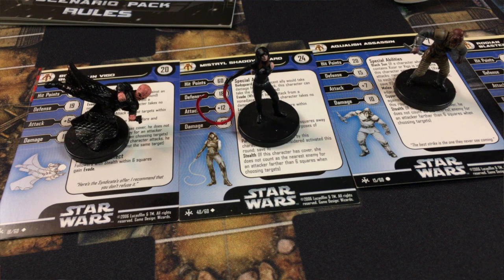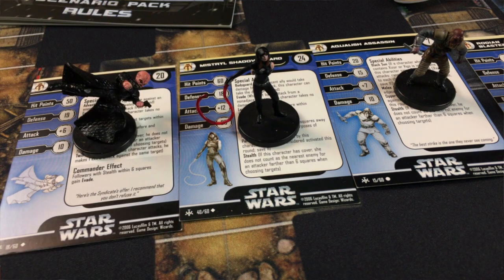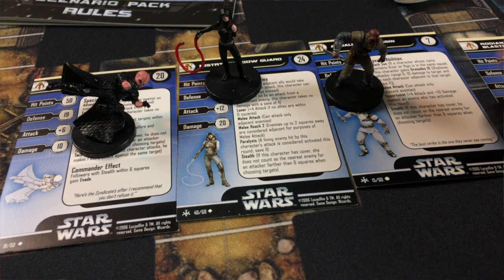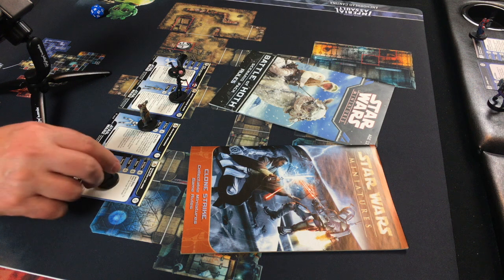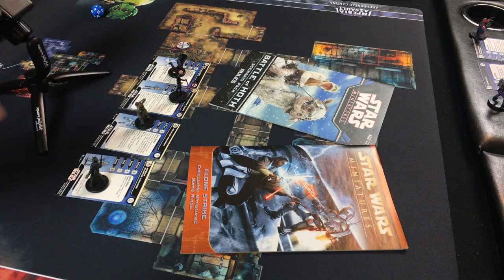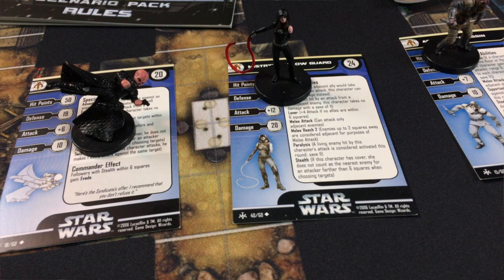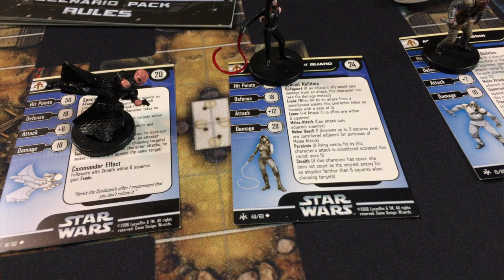For their mission today, they're entering the Anchorhead Cantina shortly after closing to track down and eliminate Vigo of the Black Sun Syndicate. The bodyguard is here, along with an Aqualish assassin moonlighting as the bartender, and a Rodian Blaster for Hire who's just a local thug acting as a meat shield. The bartender has grenades, and the bodyguard — if adjacent to Vigo — can take hits for him. She also has evade and a whip with a two-square range that causes paralysis on a hit if the target hasn't activated yet, though the character does get a save.